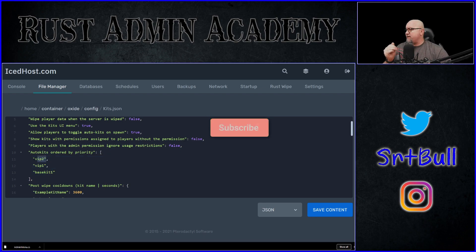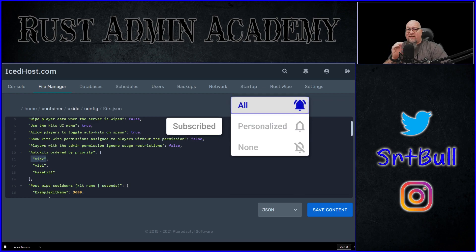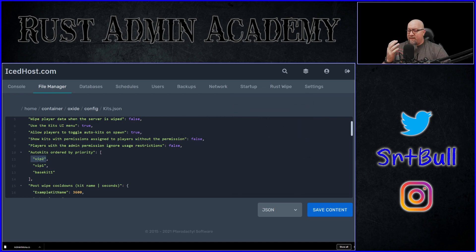When a player dies on the server, the plugin checks: does this player have the permission kits.vip2? If yes, it automatically assigns that auto kit. If not, it checks kits.vip1, and if they have that it assigns that kit. If not, it moves on to base kit one — and in theory, everyone with no permissions at all will get that kit auto-assigned.